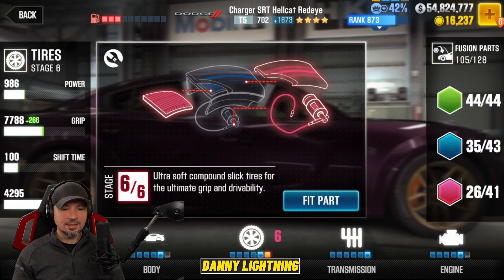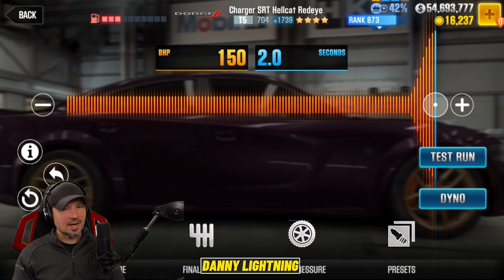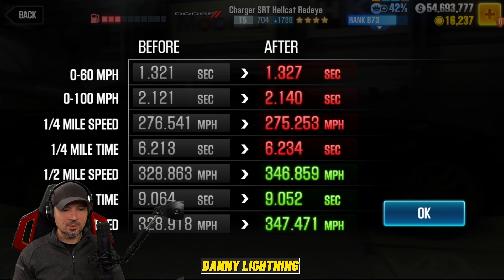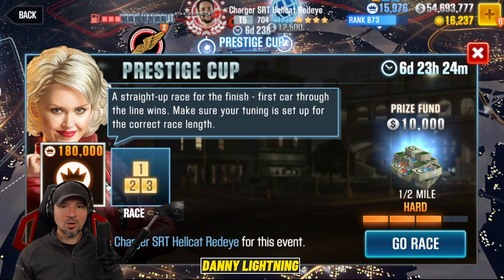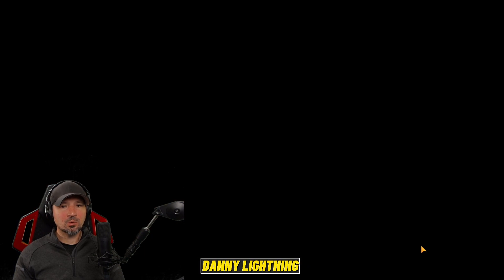I just got the stage six tires and I'm going to install those. Since I added more parts I had to slightly adjust my tune — every time you add parts to a car you've got to retune it. Now we should be running around 9.0, and we have 38 out of 42 upgrades and 111 out of 128 fusion parts installed. Now it says hard instead of extreme, so I think we'll be able to finish the last race no problem.